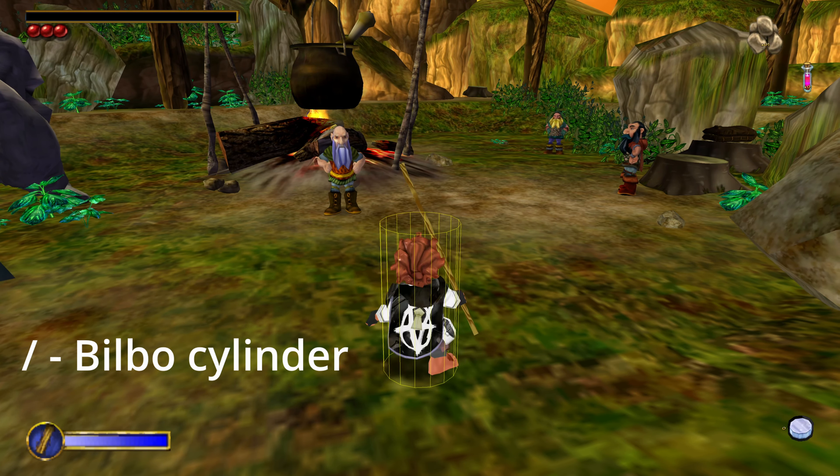With numpad 4 you'll be able to see the triggers and volumes in the game. With numpad 1, Bilbo will become transparent — this is very useful for trailers. When pressing 9 on the numpad it will hide all the play surfaces. With numpad 6 you'll be able to see the lights present in the game and the area that they are affecting.